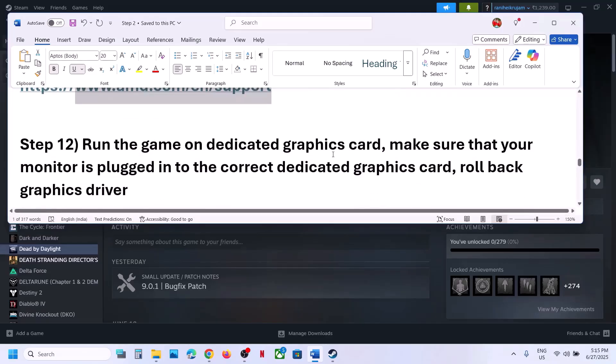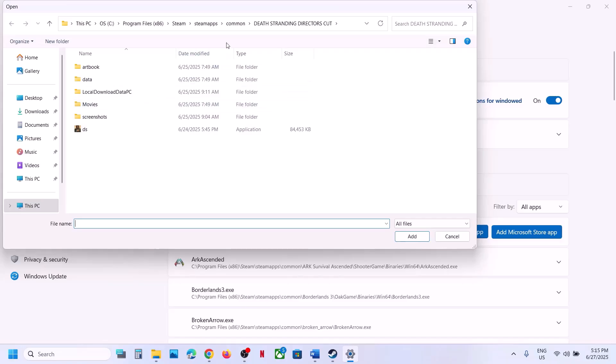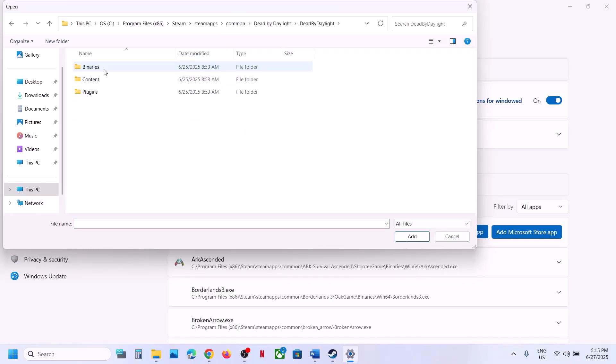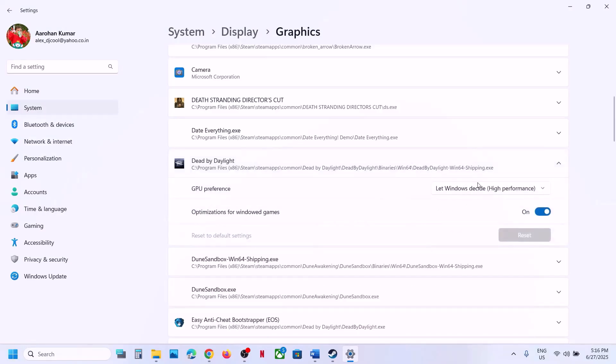The next step is to run the game on the dedicated graphics card. Type Graphics Settings in the Windows search box, click on Graphics Settings, click Add Desktop App, go to the game installation folder, open Binaries > Win64, select the exe file, and click Add. Scroll down, find the game in the list, click on it, and select High Performance. Then launch the game and check.